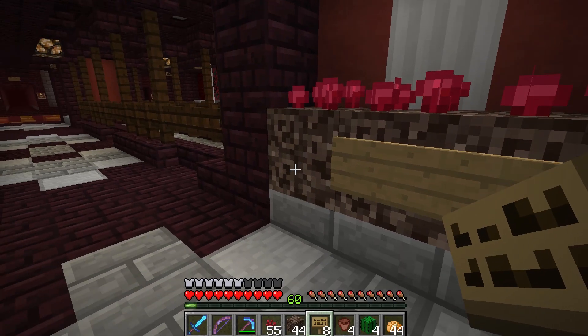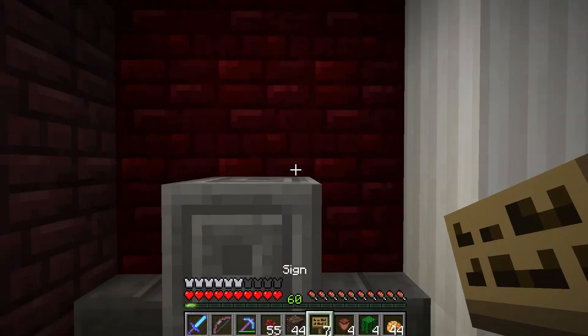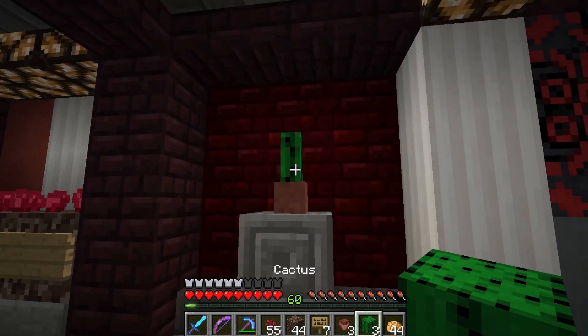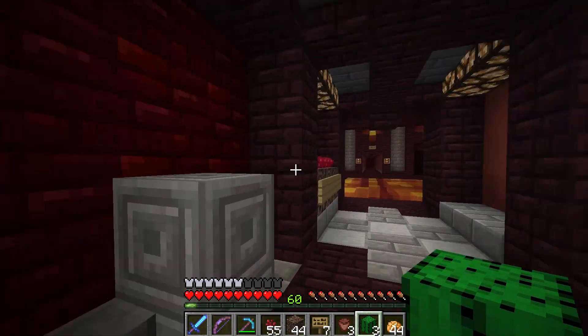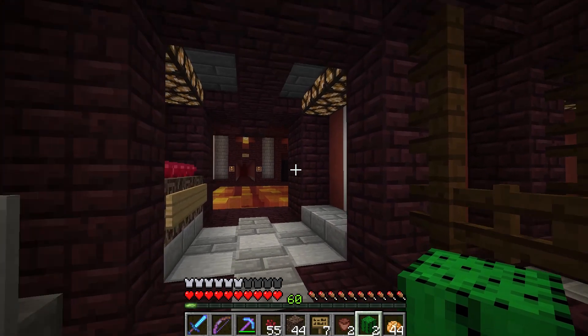Speaking of which, I have potted plants too, so I guess we can go ahead and put those down. You've got a flower pot and then cactus. Why cactus? Because it's the evilest plant of them all. You know, it's got spikes and stuff on it. It belongs in the nether. The nether's an evil, evil place.